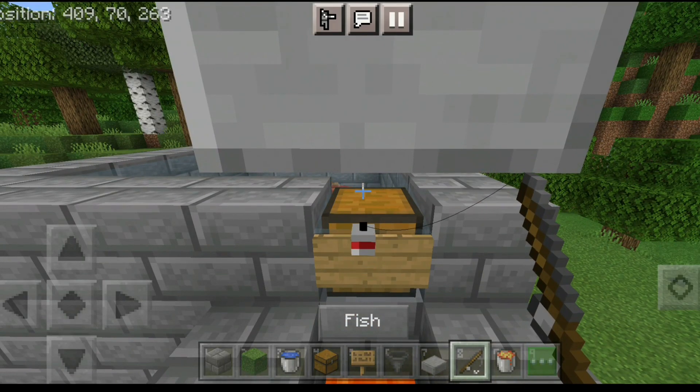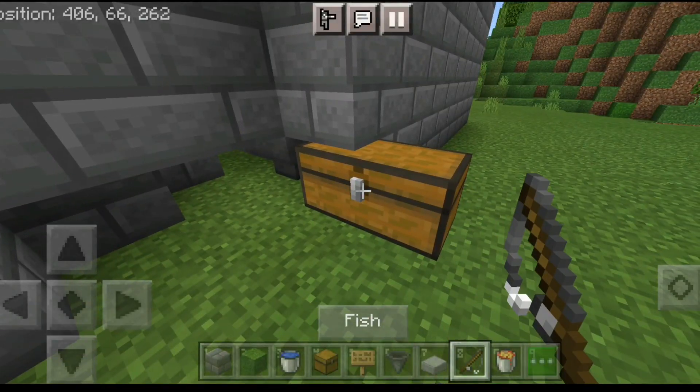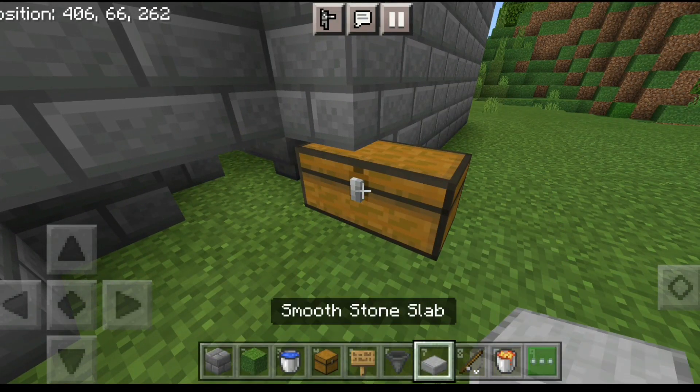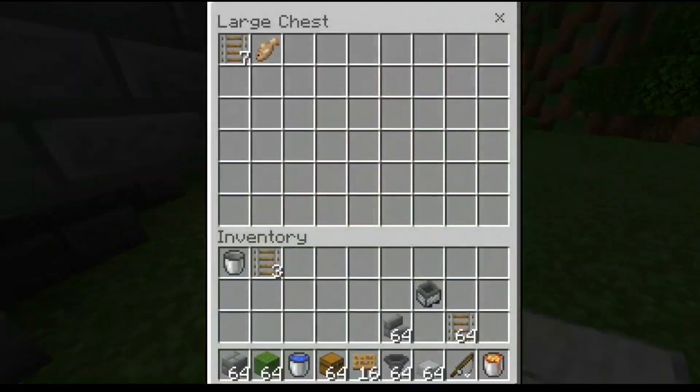Get the fishing rod and just right-click or click the fish button. As you can see, the fishing rod should get attached to the sign on the chest. Now you don't have to do anything — just wait and it will automatically catch fish for you. As you can see, it automatically caught the fish and it gets sent to the bottom chest.